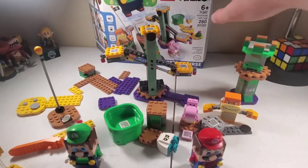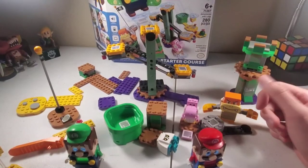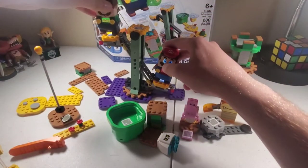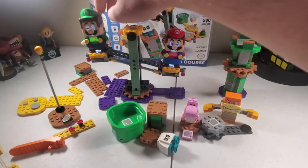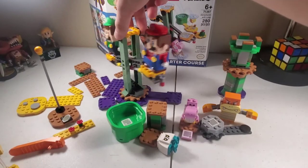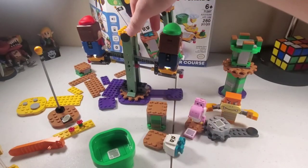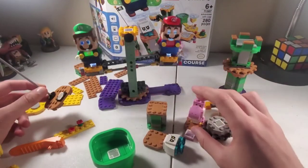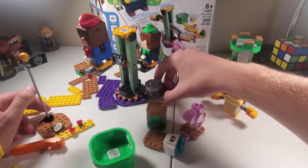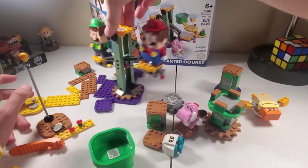Two things I am missing from the set — they're in a storage box already — the cactus right here, and two little candles. Other than that, everything's here. I like this, it's fun. I really like — I spent a whole day when I got this just messing around with it. I like that we get a little more tower builds, but at the same time it feels like less than the Mario starter course for the same price.